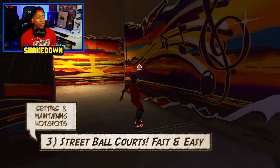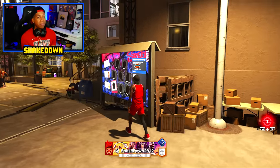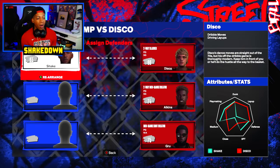What I like to do is come to Sunset Park — it really doesn't matter what park you go to, because you're going to be cheesing off screens to make shots. They have some of the easiest matchups for you to take shots over. You're going to face guys like Disco and his team full of point guards — it doesn't really matter, you can shoot right over these guys. I like to check my hot spots before events at the event center or any competitive environment to make sure those spots are hot.